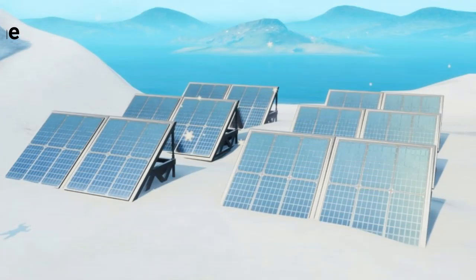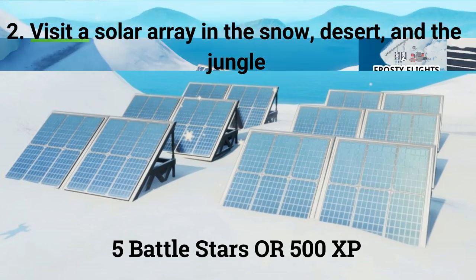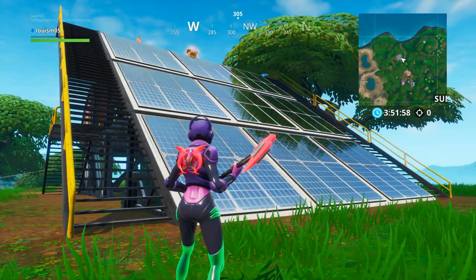The second challenge is: visit a solar array in the snow, desert, and jungle. If you visit all 3 you can get 5 battle stars or 500 XP. The location of the solar array in the snow is in Frosty Flights behind the hangars. The location of the solar array in the desert is east of Paradise Palms. The location of the solar array in the jungle is north of Pressure Plant, east of the 4 pits of water.